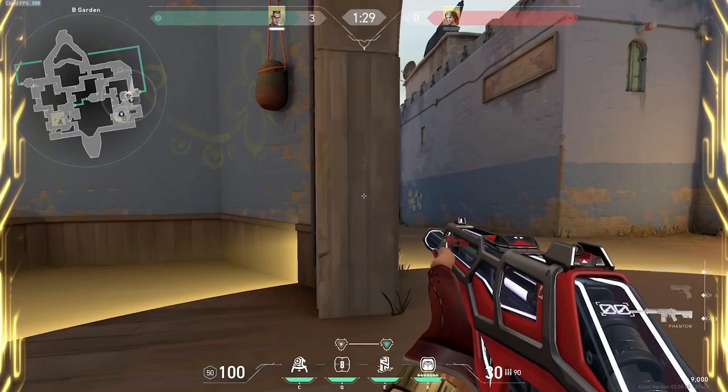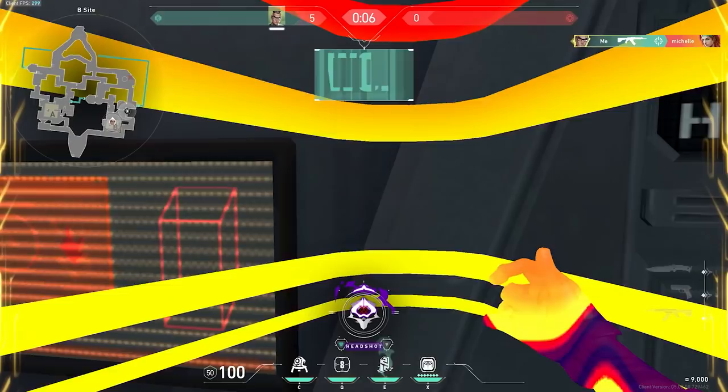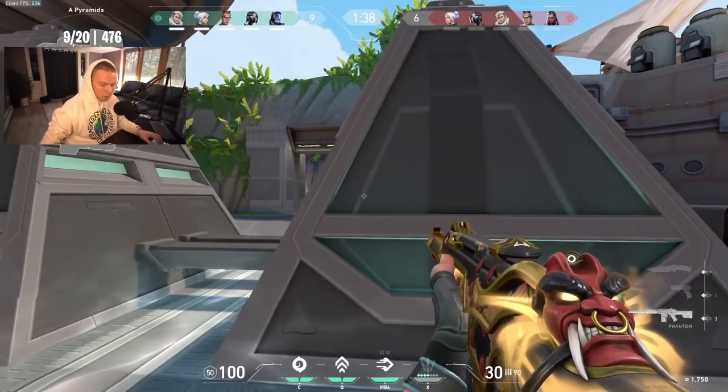If we take a look at an agent like Chamber, this is someone I'll almost exclusively rock the Vandal with. Regardless of whether you're off-angling or not, your job is to take aggressive angles and quickly TP out — taking a quick one or two shots and instantly teleporting so you can get a first blood without sacrificing a first death. The reason I cater toward the Vandal on Chamber is because the last thing I want when taking this quick aggressive peek is to dink someone, TP out, not get the kill, and then allow the other team to heal with a Sage or Skye.